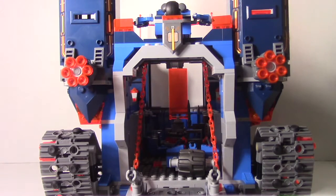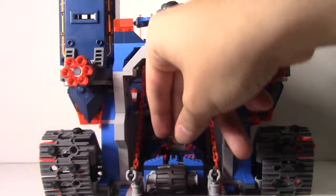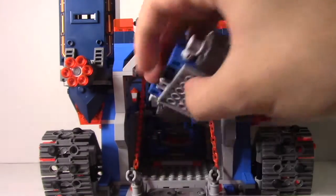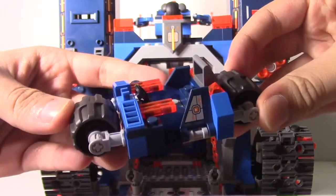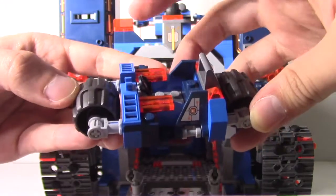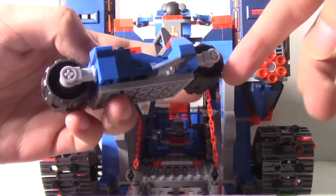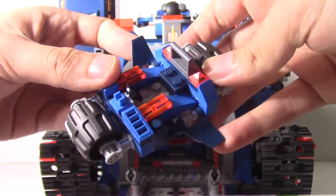Once you open the drawbridge, you can actually see Clay's motorcycle inside. I'm not sure if it's supposed to be a motorcycle or a car — it's sort of a hybrid of both. There's actually a clip to place the Nexo Shield or any weapon, and you can actually flip down the wings so you can have this flying away, sort of like the Lightning Cruiser from Power Rangers Turbo.